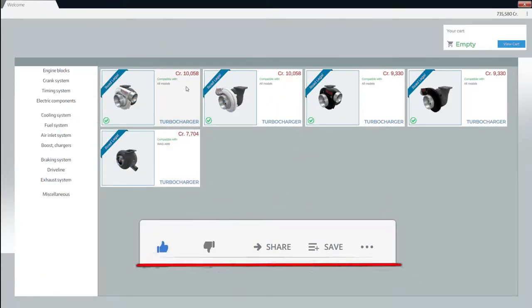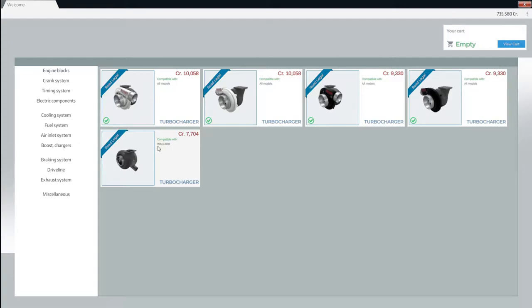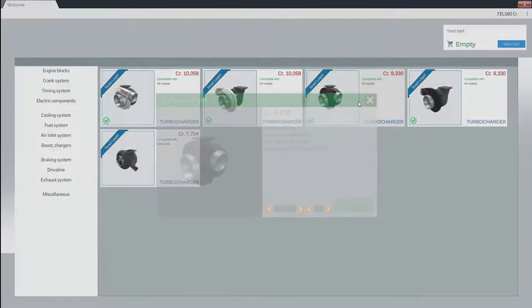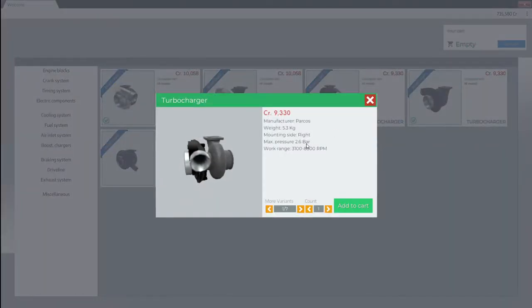So now we have got a few to choose from. This turbo over here is only for the WAG, which I think they mean VAG, and an ABB engine. I'm no expert at this. So we're gonna quickly go to compare these two turbos. This one over here is 5.4 kg, but a max pressure of 2.2 bar, and it pushes 2,300 to 7,300 RPMs. So this is the most crucial thing — how much bar? Because that's what we're looking at. This one over here is 2.6 bar.